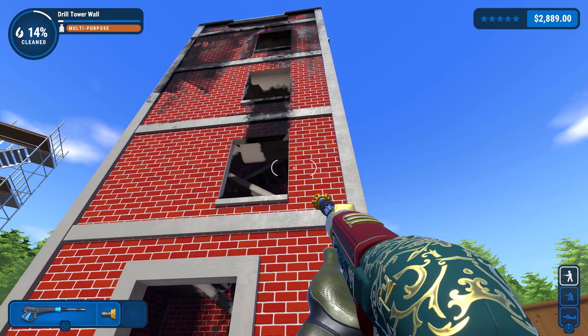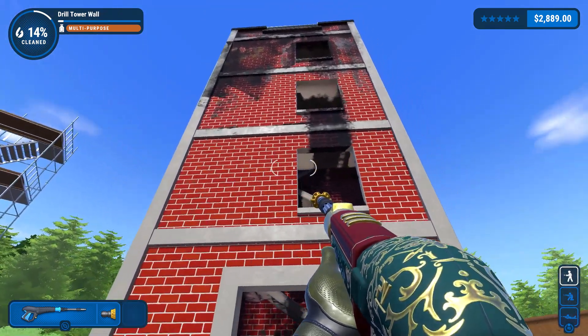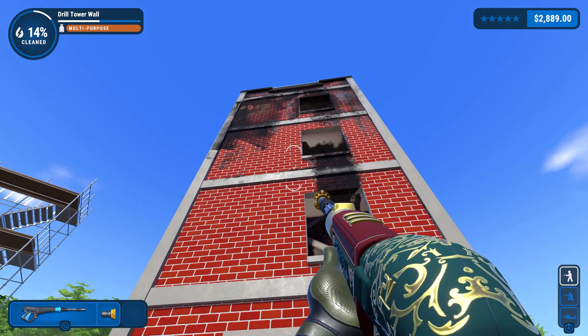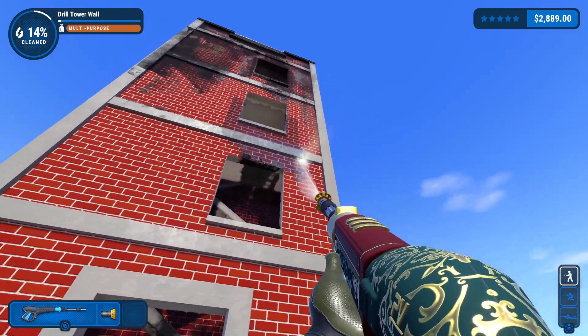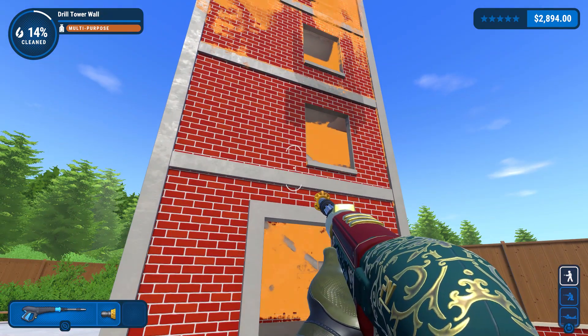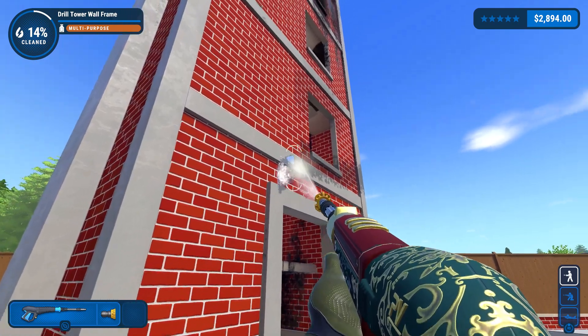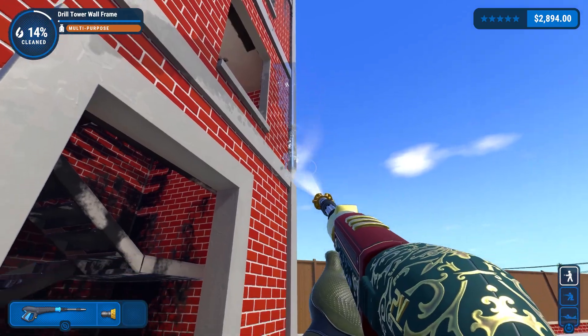And in Doom 2016, the one I've played, it covered his entire body. Though the new armor in Doom Eternal has exposed panels to make sure you can see his biceps. And I did see someone suggest that, since there are bits where you go outside in that one, that suggests that the Doom Slayer's skin is pressure resistant.